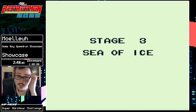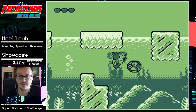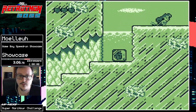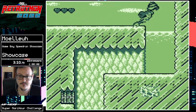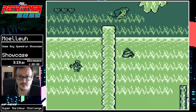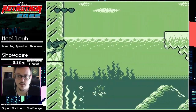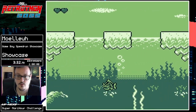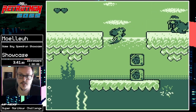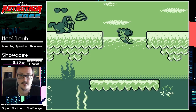Stage three — Sea of Ice. This is like the hardest boss in the game. Let's hope I get lucky because I don't know how to do the manipulation at all, but this can take one minute or it can take three minutes. Let's hope for the first one. Like I said, you do not want to die in this game because you will have to find another upgrade for your bubble weapon and I have literally no idea where they are in any stage besides the first one.